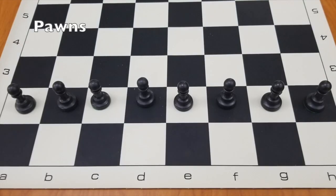Pawns can only move forward one space, unless it is the pawn's first turn, in which case he can move two spaces. If a pawn is to capture a piece, it must move forward and diagonally. If a pawn reaches the other side, it can become any piece that was previously captured.